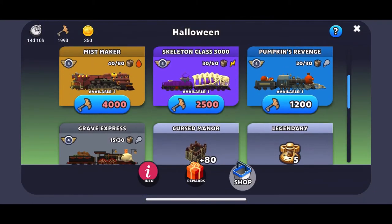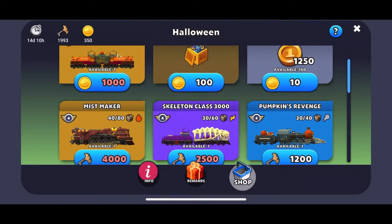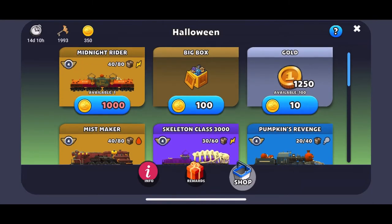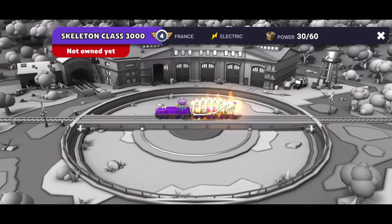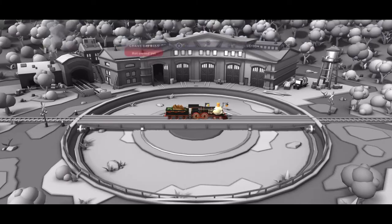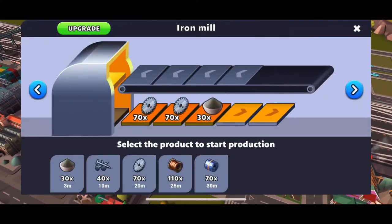So happy that we completed this second job. I have one more left - get the flower factory up - and then I'll have completed France. That comes with a reward of gems as well. From this event, the trains I really want to claim are: the Mistmaker, the B-Night Rider, the Skeleton Class 3000, Pumpkin Revenge, and last but not least the Grave Express. These are the trains I really have my eye on and want very badly.